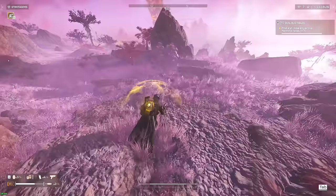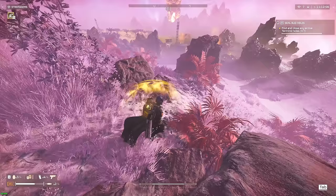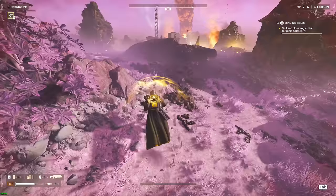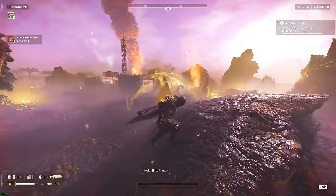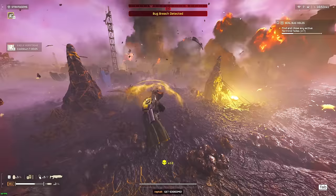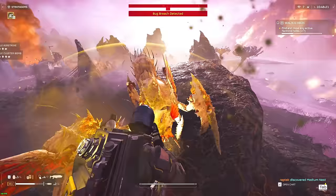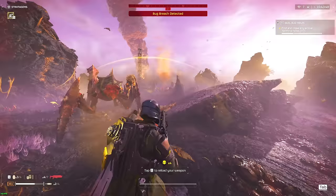In these blitz missions we have 12 minutes, so you can kind of play these two ways: you can just run into points of interest, grab the samples, and run without pretty much killing anybody, or you can play the way I prefer, which is playing it safer by actually clearing out the enemies. This will make it so that you get caught off guard a lot less and will reduce the numbers of enemies trying to chase you down. Open up with an Eagle Airstrike to try to take out as many bug holes as we can.